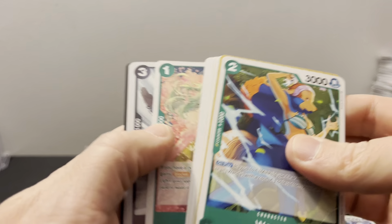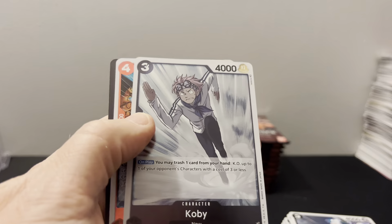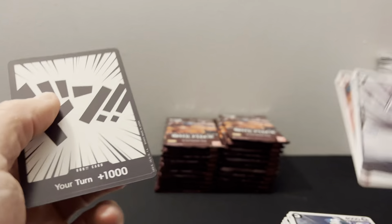The last leader I would like — obviously would like to get Whitebeard, he is the most expensive. I'd be okay with Sanji, but honestly I'm glad — well, I don't want to say it right now, nevermind. Jozu.